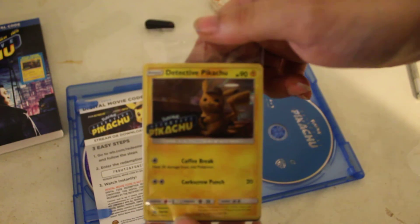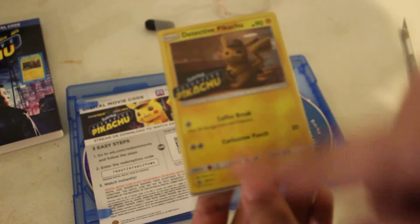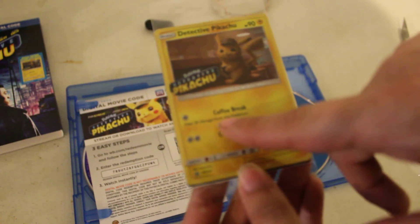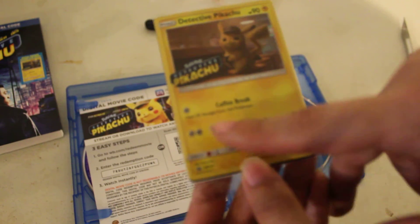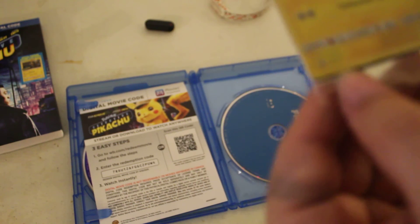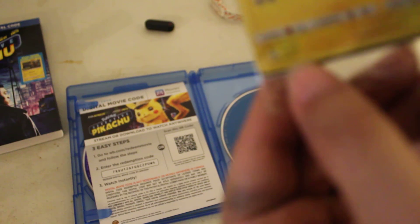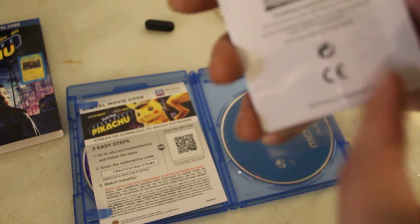So yeah, here's our card — Detective Pikachu 2, 90 HP. Coffee Break is a special move; it heals 30 damage from this Pokemon. And it has Counter Screw Punch, which does 20. It's a promo card — SM190. And of course there's just this little card on the back, which does nothing.